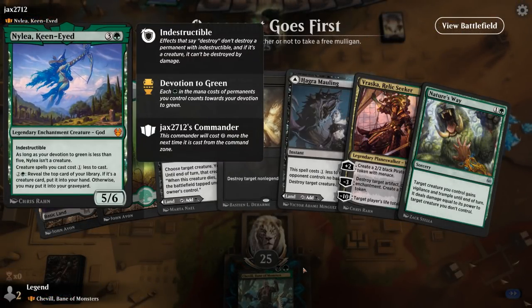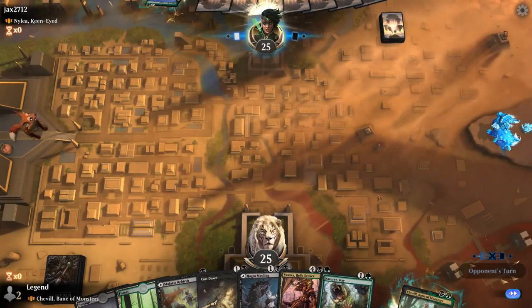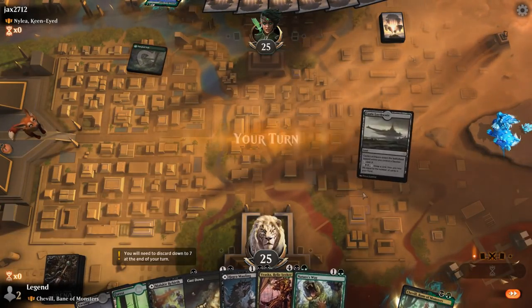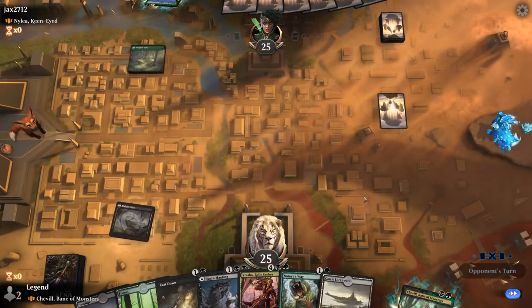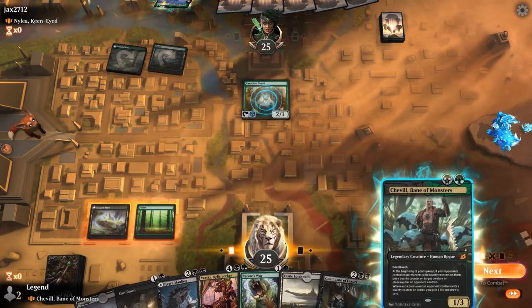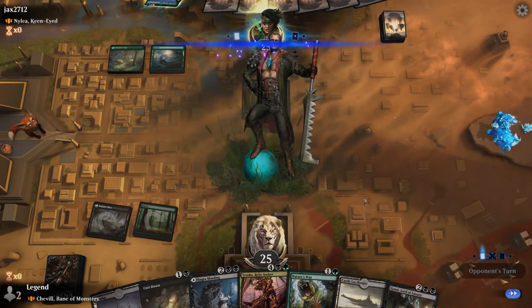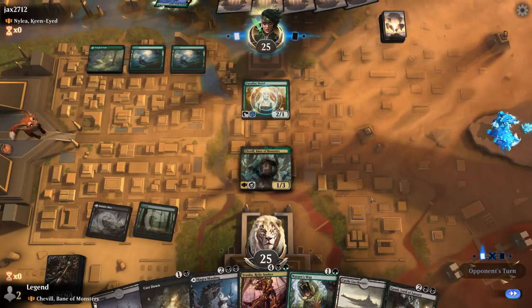We're on the draw facing a Nylea, Keen-Eyed deck, so it's not going to be easy to get rid of the indestructible god. But it probably means they've got some other creatures we can take out and get bounties from. This hand seems totally fine. Turn two they play Paradise Druid — sadly that one has hexproof, so if they don't tap it we won't be able to put a bounty counter on it. We'll still play Shovel and hope they just play a creature we can target, or at least tap the Paradise Druid.